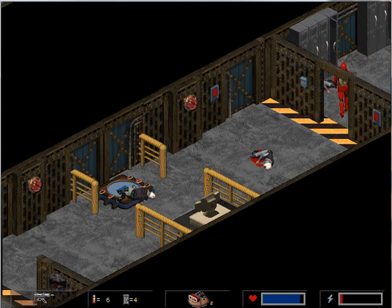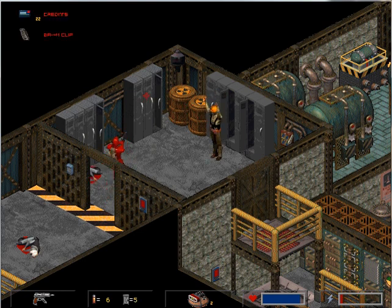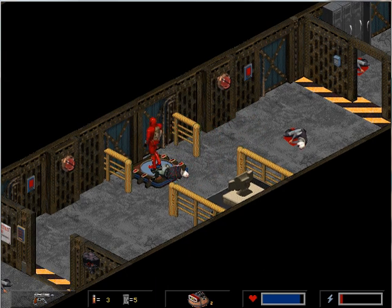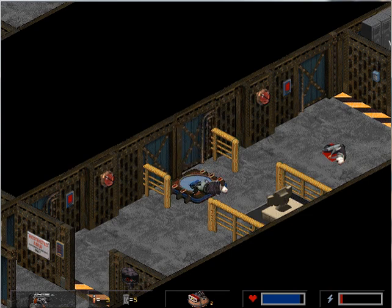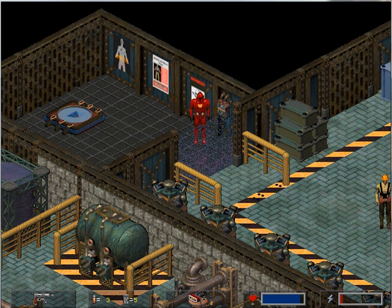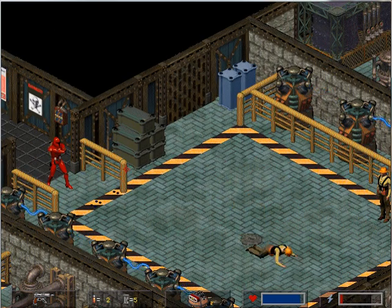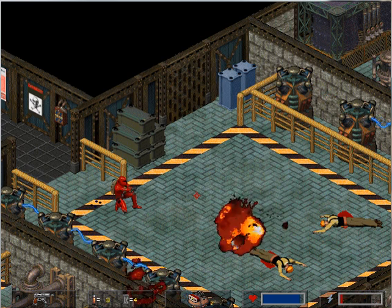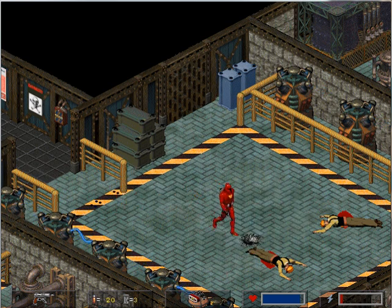Hello? Cam with the alarms. Code red. Unauthorized entry. Stand down from code red. Before I go any further, let's check some of these side areas. Teleporter. Yes. Turn. Good.